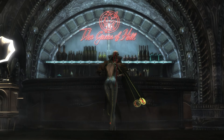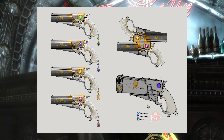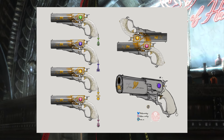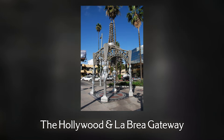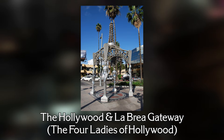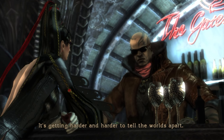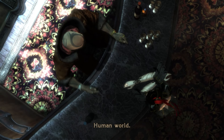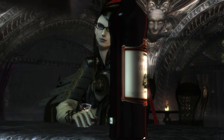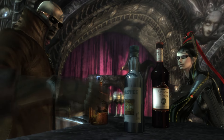I think the best place to start is what the set is based on as a whole, since it's what I've been thinking about for a long time, even before I started making videos. These guns are based on the Hollywood and La Brea Gateway, which is more commonly known as the Four Ladies of Hollywood. I thought this would be a fun basis since Bayonetta was always an over-the-top and fun game series, and the one thing most people agree on is that the weakest element is its plot. So why not make a set of guns that make a light jab at it, since Hollywood is seen as the epicenter of film, therefore plot.